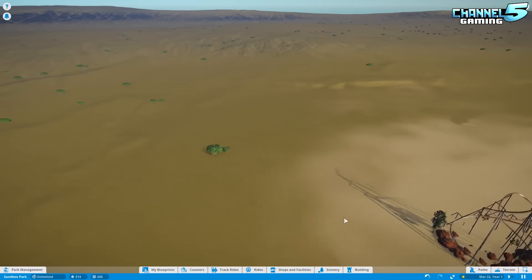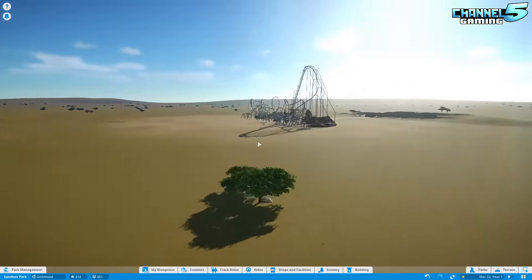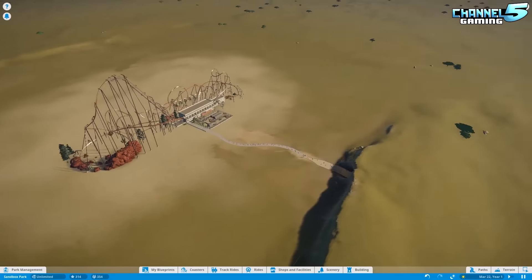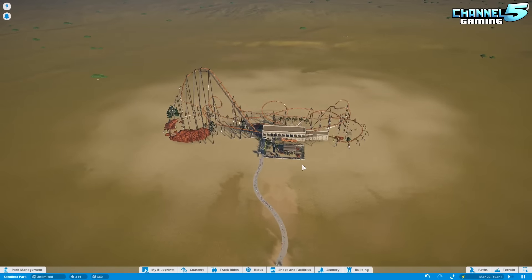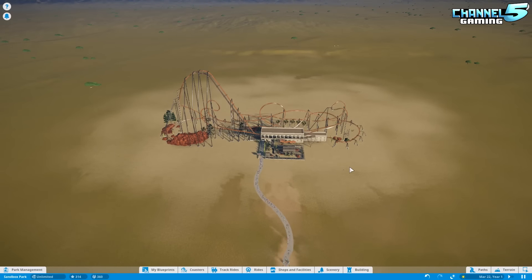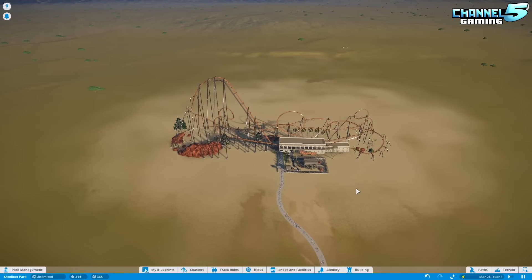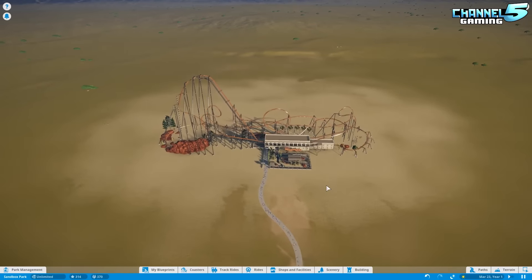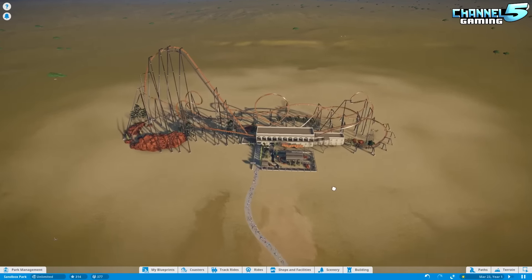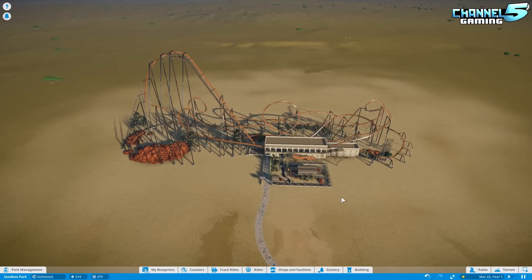I didn't even realize that this map existed — I've never seen somebody use this map before. It's like the wild, wild map, and there's no themes really in the game yet for this. It's very reminiscent of the Roller Coaster Tycoon 3 wild expansion pack, where they had all the petting zoos, the animals, the tigers, the elephants and all that stuff. I've never seen anyone build a park on it — at least not on this channel — and we've done hundreds of videos.